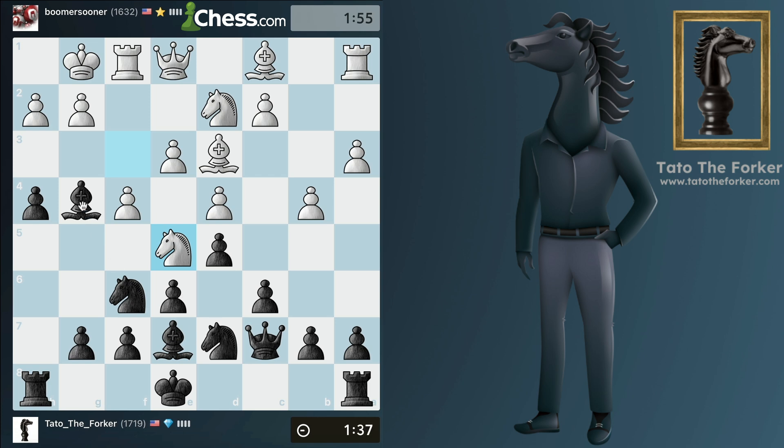My bishop is being attacked, so let me just go back to f5. If they take, we take back — we're going to have doubled pawns, but we also get pretty good control over e4 and g4. All right, I think it's time to castle.